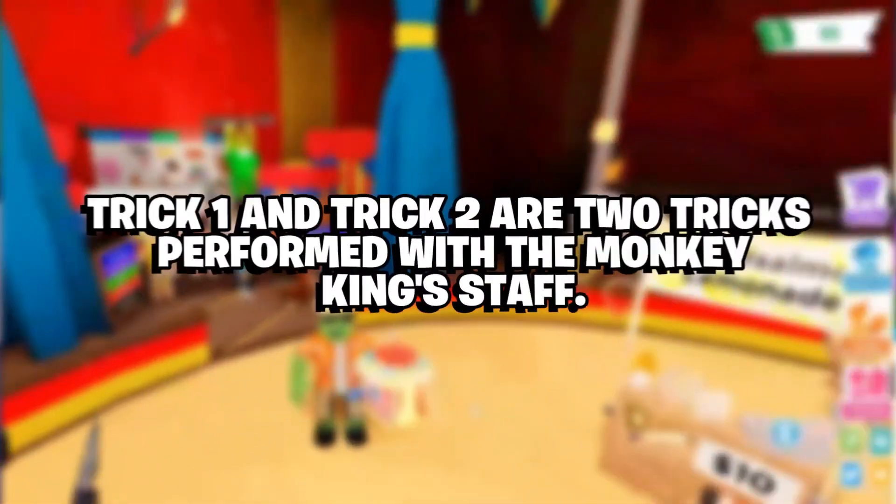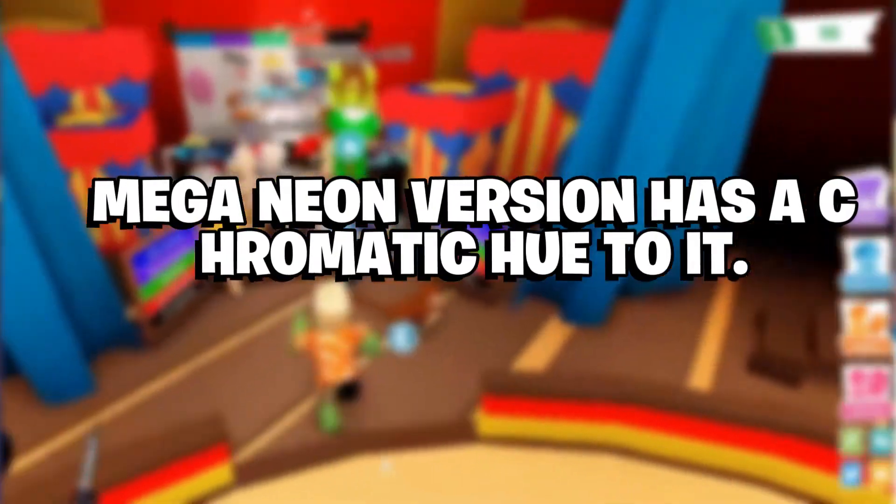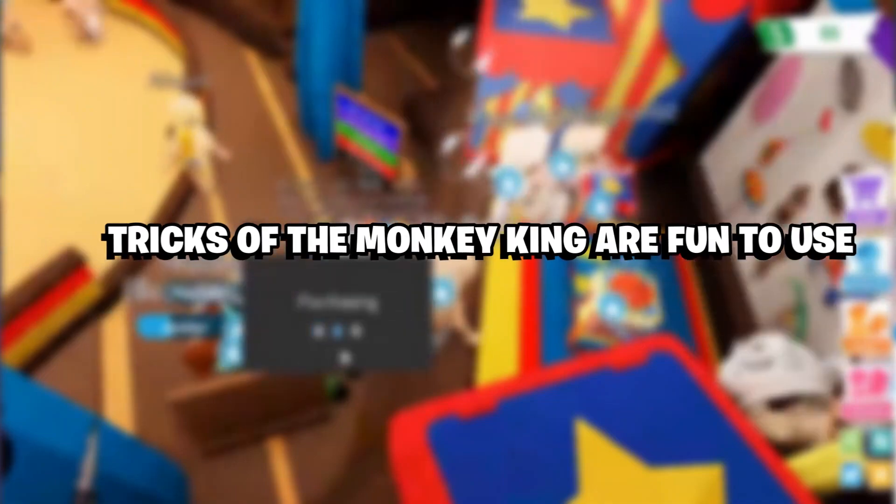Significant features: Trick 1 and Trick 2 are two tricks performed by the Monkey King's staff. The Mega Neon version has a chromatic hue to it. The tricks of the Monkey King are fun to use.